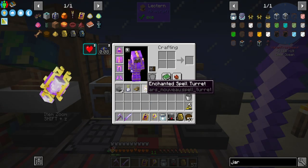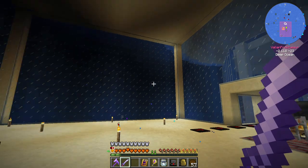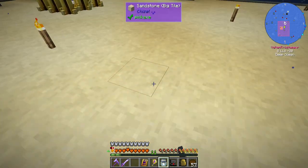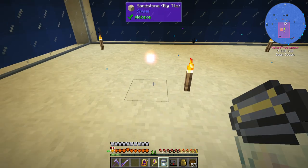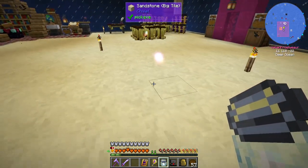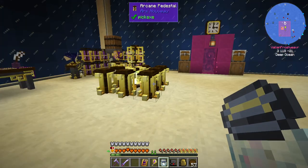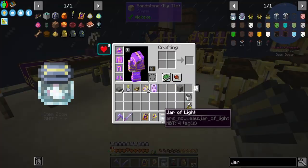I still feel a little bit clueless about spell turrets, but I understand a little bit more about how they can be used. My night vision has worn off — let's try using this jar of light. So it just kind of has this little floaty light that generates about where I'm at. It does like replaceable torches that pick up and replace as I go. That's pretty neat.